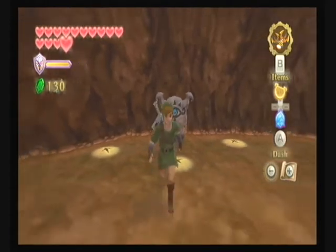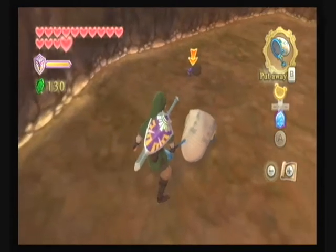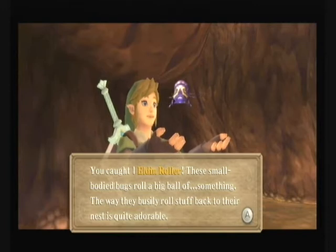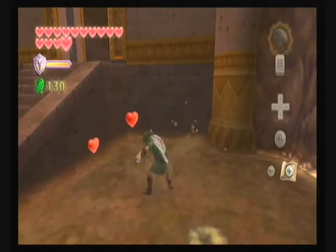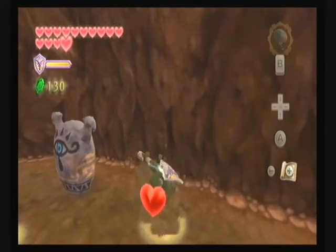Once I finish this recording I'll probably go to sleep because I'm tired. But later I'll do the things I said I was going to do off screen. Be very careful, Ben — don't let it get away, you've got it on the ropes. You're a master at catching bugs. Yes! Finally! We've finally caught an Eldin roller. These small-bodied bugs roll a big ball of something. The way they roll stuff back to their nest is quite adorable. We've got one more thing to find, and I believe that's in a place we'll be able to access later — there's a bug mini-game we can do but can't activate yet.